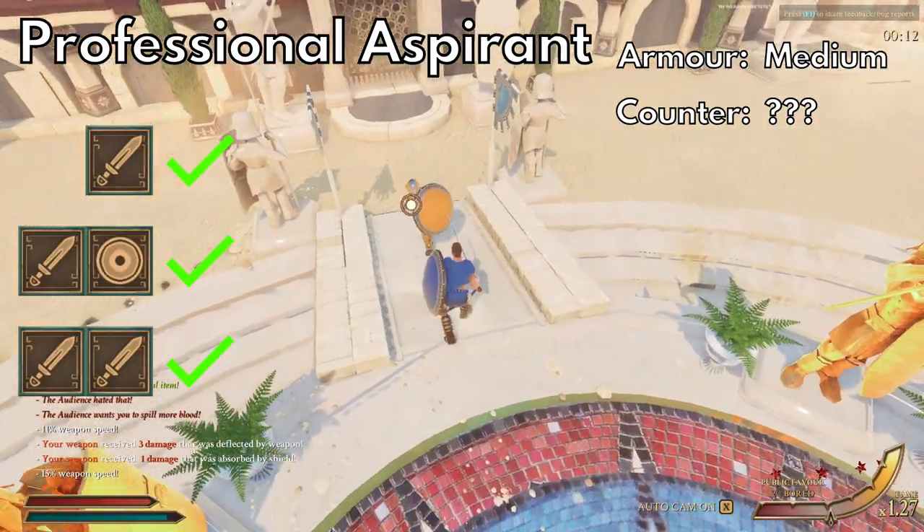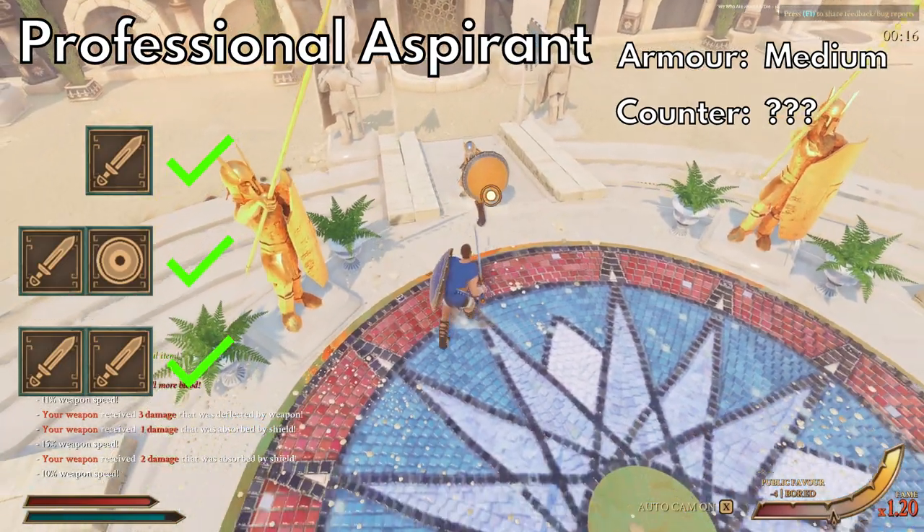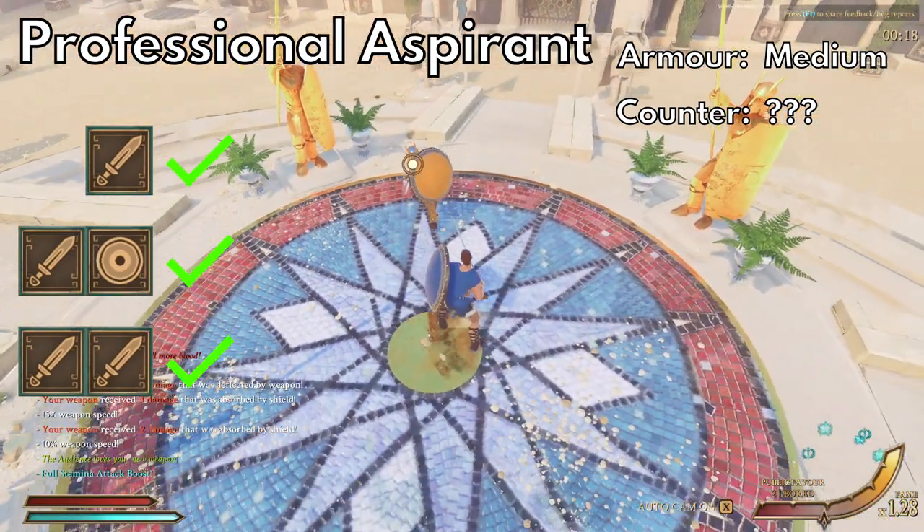Next we've got the professional aspirants, who are like the worthy aspirants in that they use everything. These guys just use higher level stuff than them and will probably have more armor.